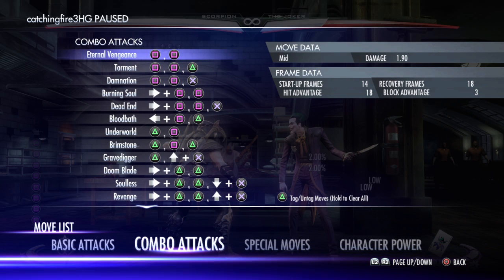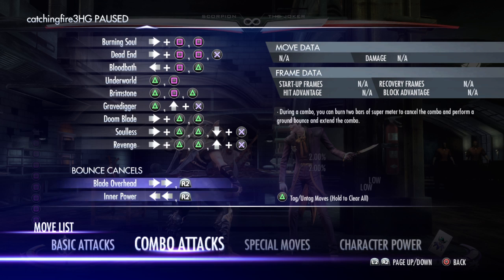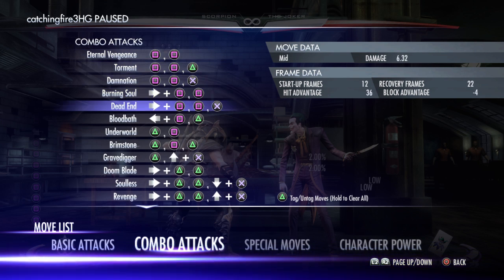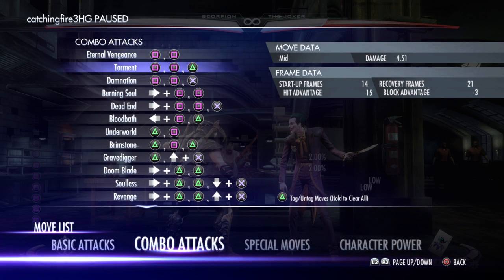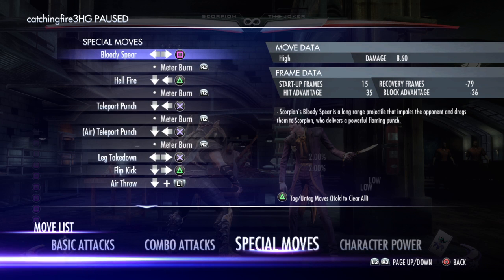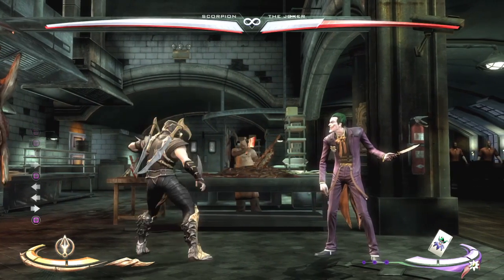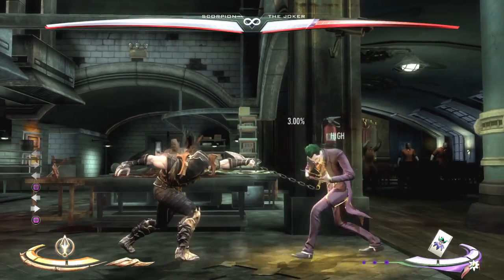What I'm gonna go to now are the combo attacks. My favorite that I use a lot is — let me find it in special moves. I think it's Bloody Spear. Yeah, Bloody Spear.